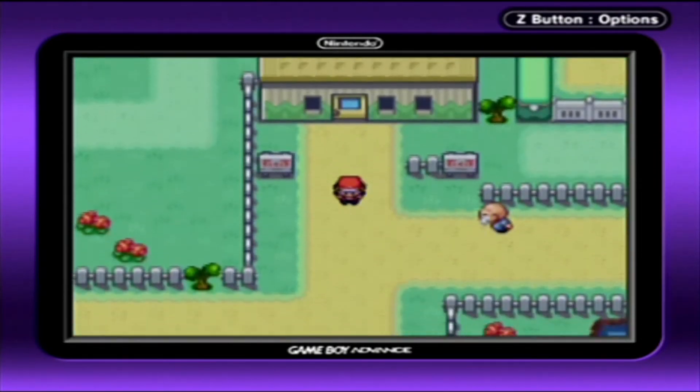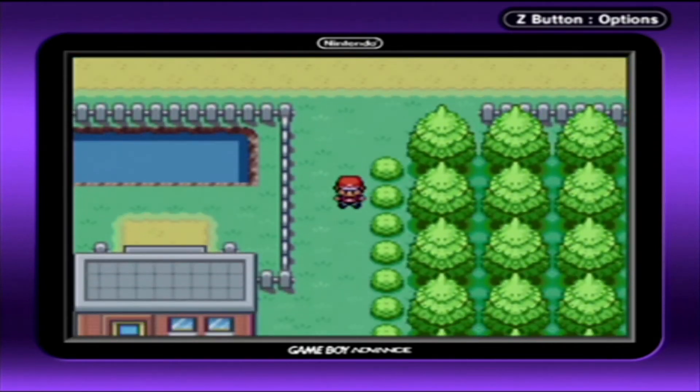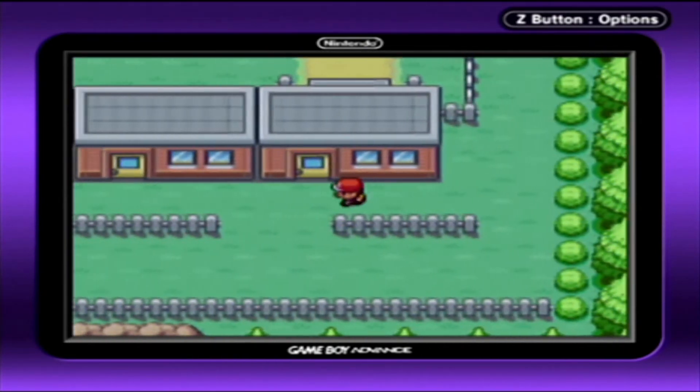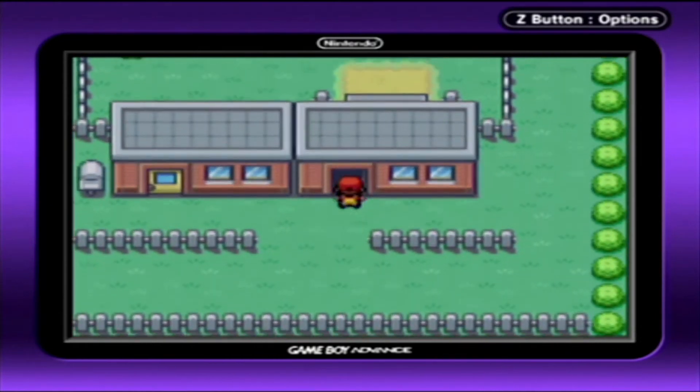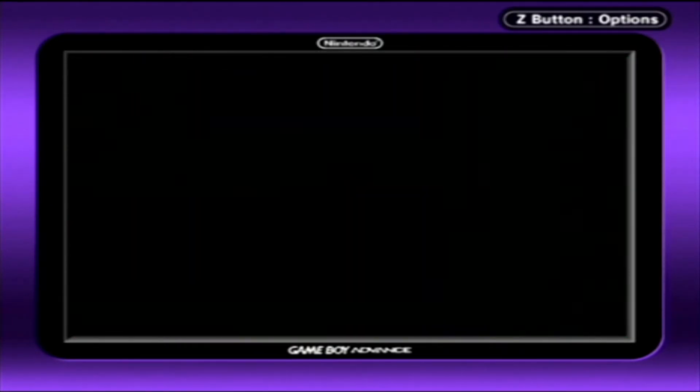And today we're going to be heading eastward to Route 15. But first, there are a couple things I want to discuss real fast. We picked up the Good Rod while here in Fuchsia, but we didn't really cover what we can use it to get, so might as well check out the pond here real fast.